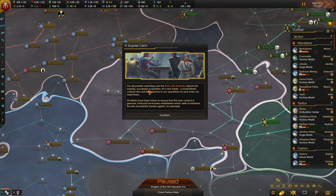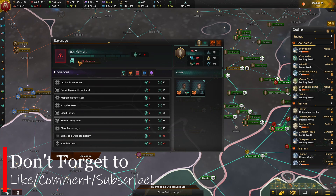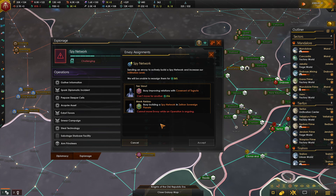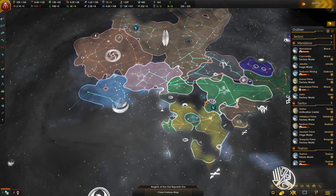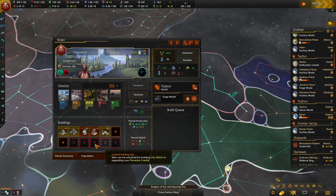Surprise catch — our spy master watching over the Taurus Civil Authority reports a surprise asset. We just randomly get an asset even though we don't have a spy master. We do need to get more envoys — yeah, that would be something good to do.